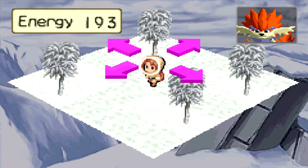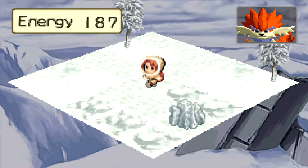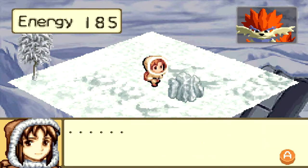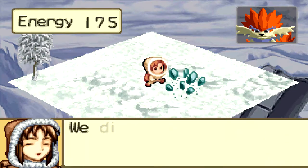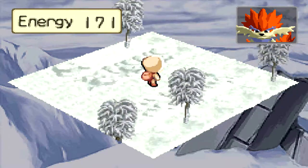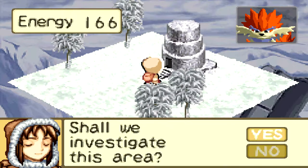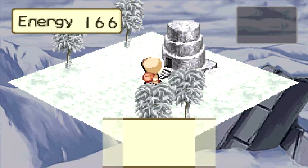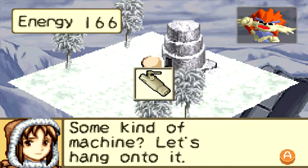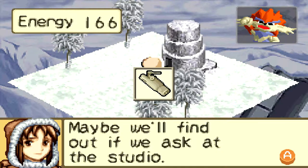This is definitely not where I wanted to go — it's actually this way and down. Shall we remove the barrier? It's not listed on the map, but okay — we're going to remove this. Shall we investigate this area? Gaara — what's this thing? Some kind of machine? Let's hang on to it. I wonder what it's for. Maybe we'll find out if we ask at the studio.